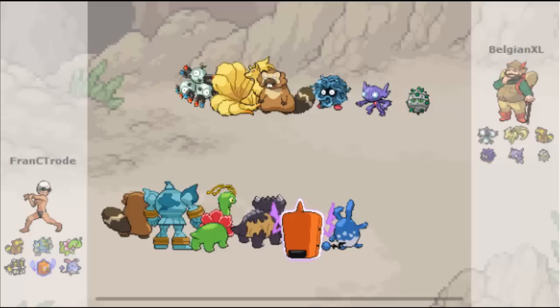Then we have Meganium, which is a swords dance Meganium with seed bomb and earthquake — great coverage, grass and ground. Then we have Sebatodon, special defensive, which does nothing in this match. Then we have Norman, which is the fantastic set but with special defensive and the ice attacks. And then we have a sap sipper Azumarill, which again in this battle did nothing.